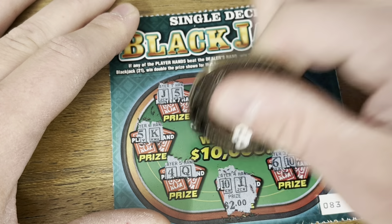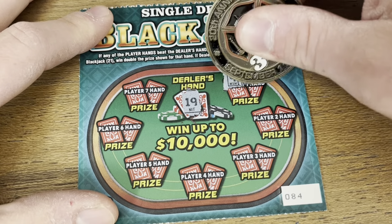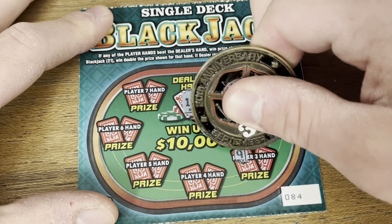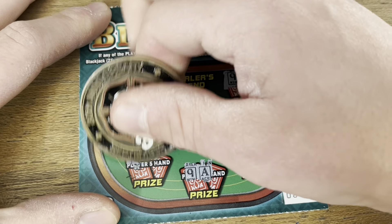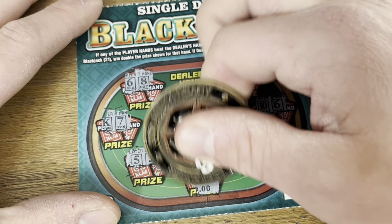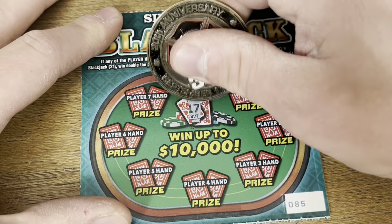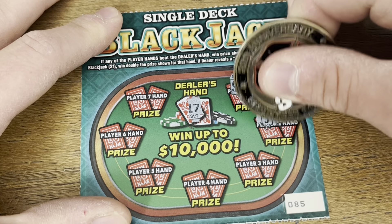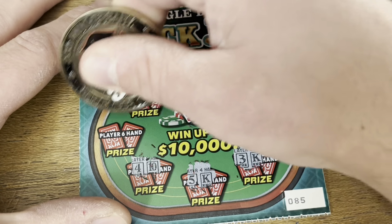All we're looking for is a black seven for the win, red seven for the 3x multiplier. Nothing on the first one. There we go — we found the black seven. Hey, we got three of them! Three wins, come on baby, please be good. We got two, four, and six — a $6 win on our final Lucky Number Seven.